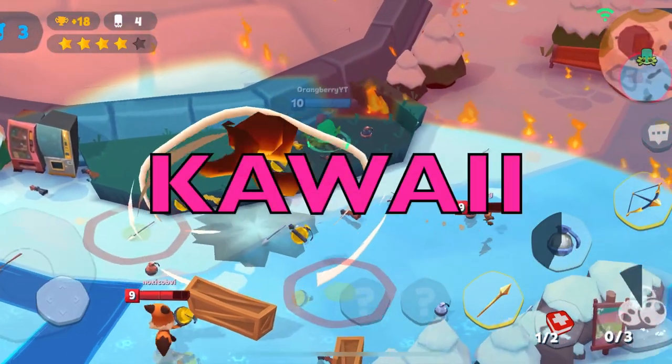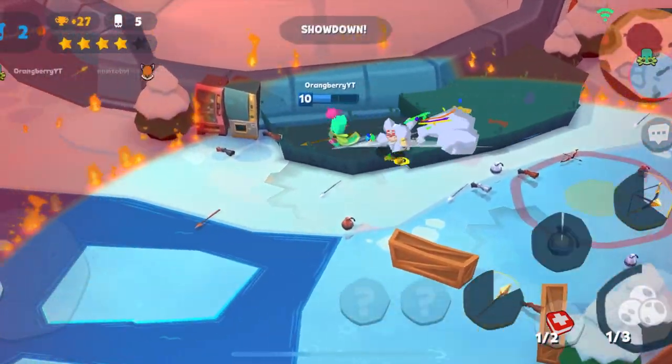Remember, Lizzy's best feature is that she's super kawaii and can heal herself. She's the ultimate support character — you are the ultimate support.